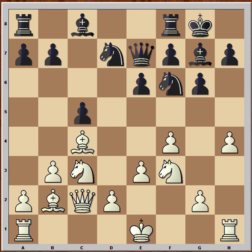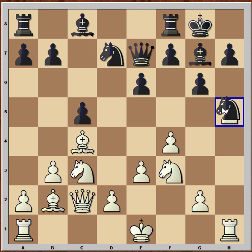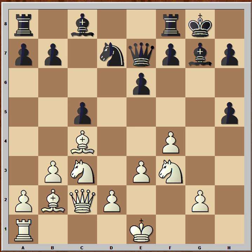Queen to E7. How should white continue? If he pushes pawn to H5, then the Knight will take. But white pushed his pawn anyway. Black captured with Knight on H5 — and what now? White sacrificed the exchange. Pawn takes the rook, and it is white to move.